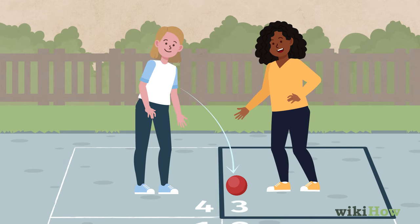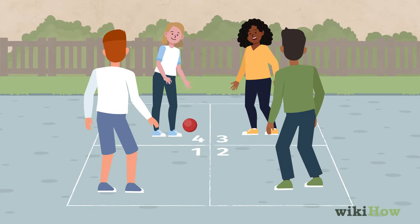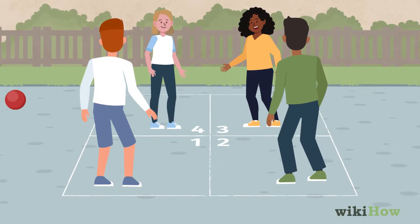That player then lets the ball bounce once in their square before hitting it into another player's square. This continues until one player misses the ball or hits it out of bounds, called faulting.